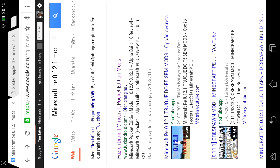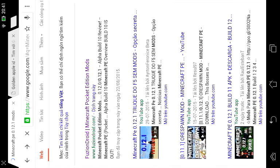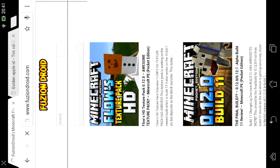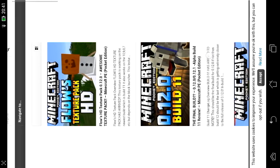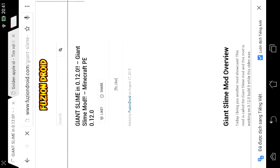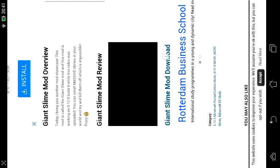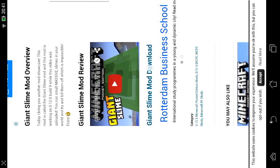Go to Google and search 'mangrove bu.12.1 mod'. Can you see this? Click on this. Go down a little bit. Click on that. And click on this blue word to download the mod.